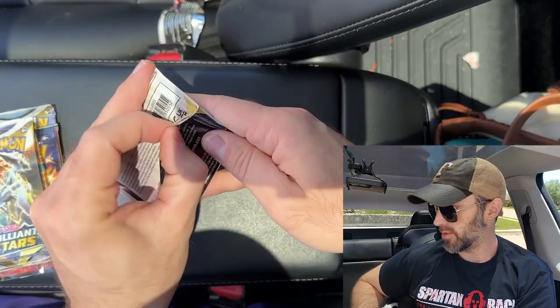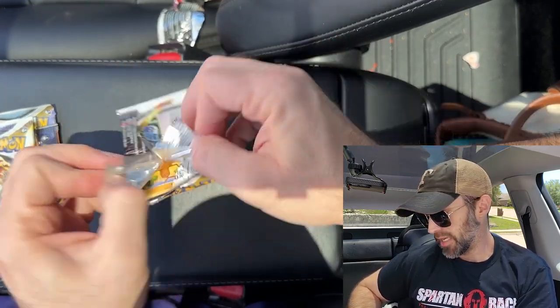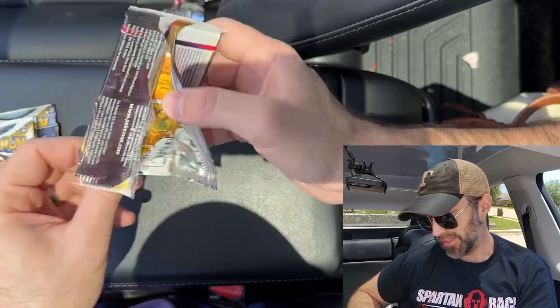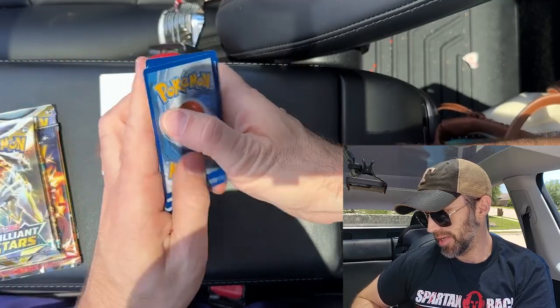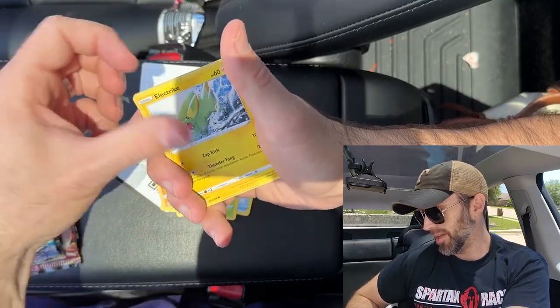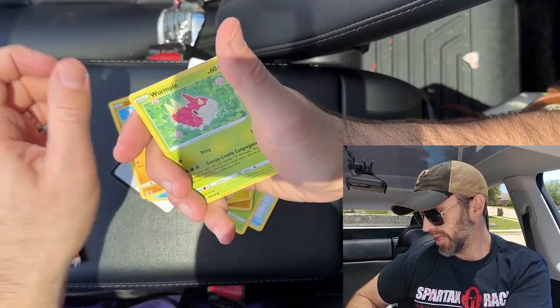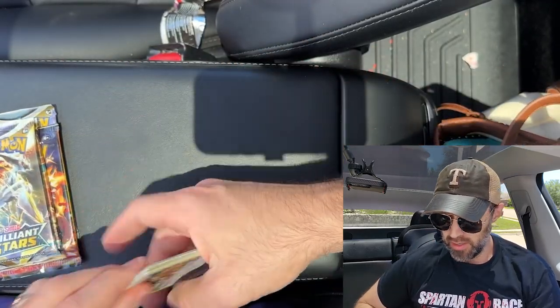Now let's start off with Lost Origin from the second box and see what we get. That Radiant Steelix, man, I love it. Lost Origin — I can't remember correctly. There's even a V-Star marker. I'm having a tough time today, guys. Take a week off and forget how to do everything. Wormpool, Swanna, and a Bufflewind. Moving on.